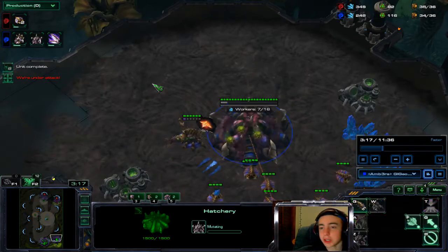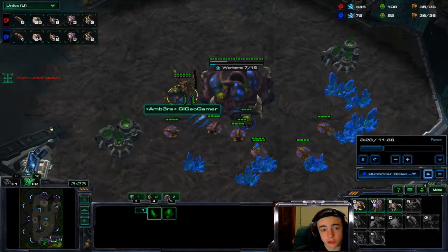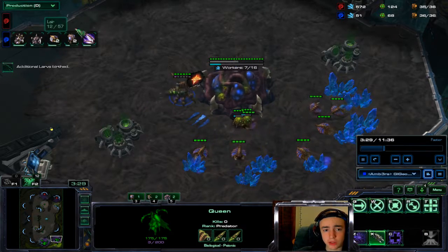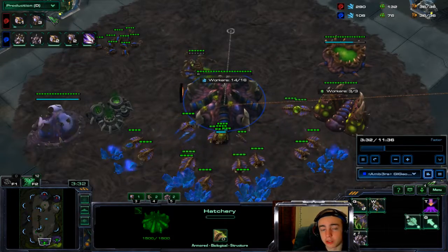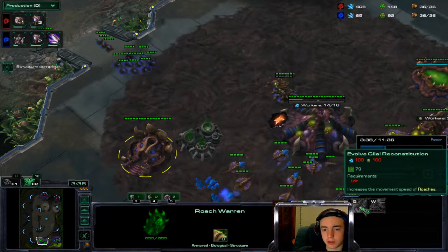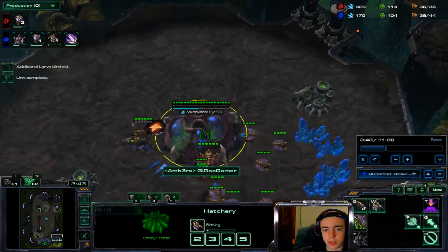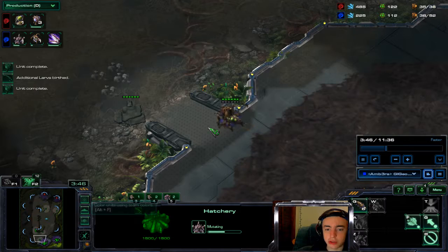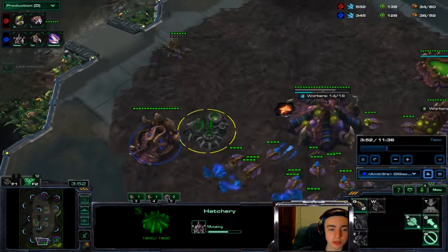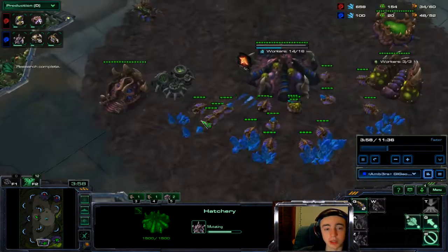We're going for ling speed right here, just playing a standard game. We take our natural, and I actually have more stuff than him already — he must not have been managing his economy very well. We throw down our roach warren and we haven't made our lair yet — yeah, I made an error there. Usually I do my lair pretty early; a lot of people do it late but I like doing it early. I push back his overlord to keep him from scouting me and what I'm doing, and we've got our roaches coming in.